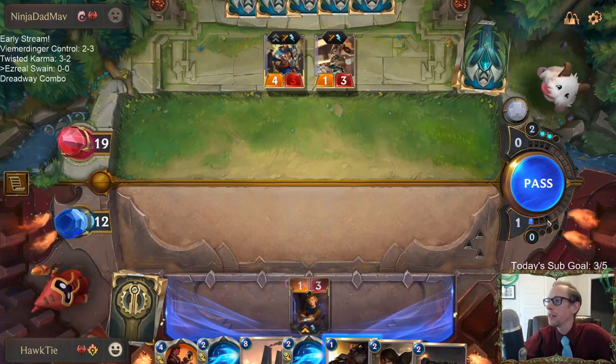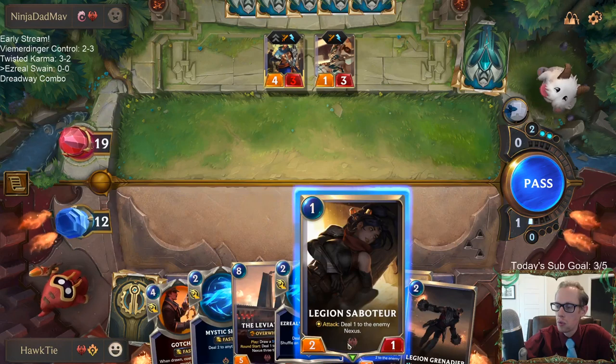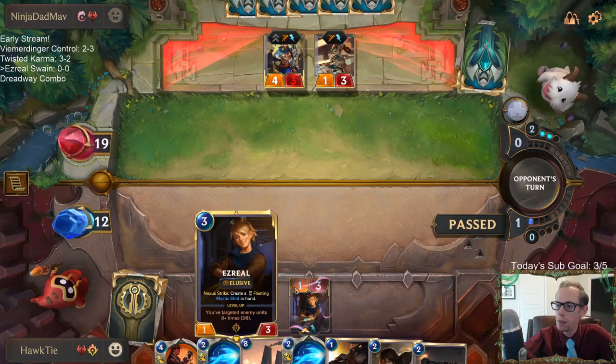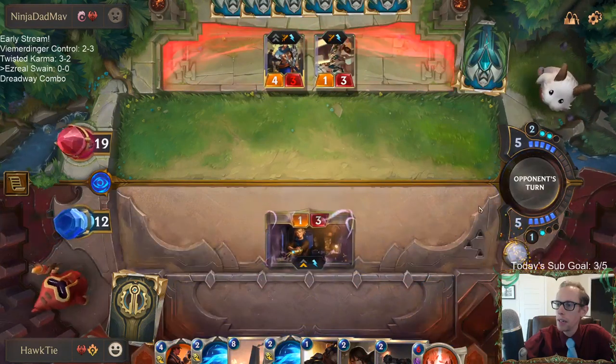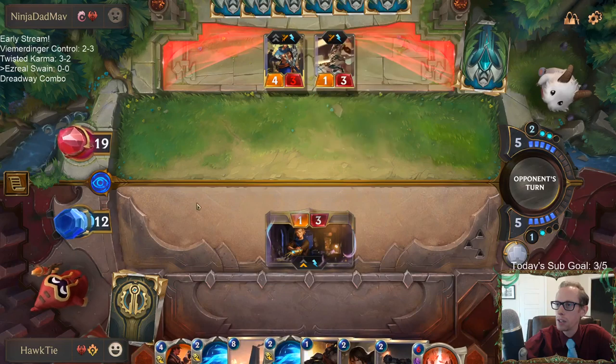Next turn we're looking at five mana. If I don't play Saboteur, we can have six — and I think it's probably more important to have six mana. So I can have two for the Mystic Shot that Ezreal makes, and then four for Gotcha to kill the Yasuo.